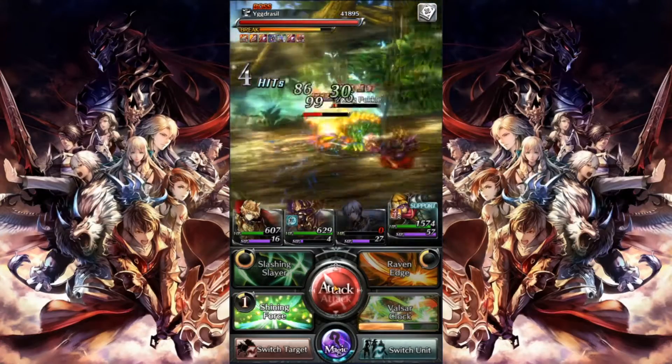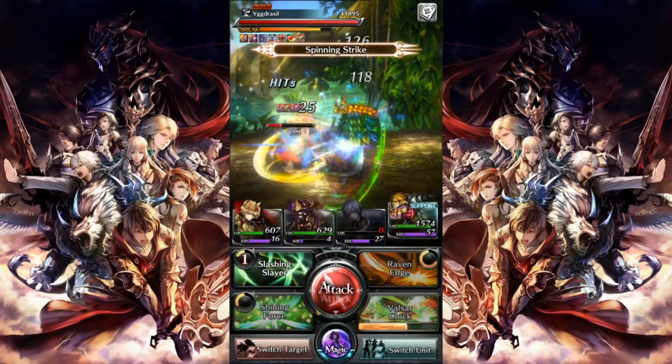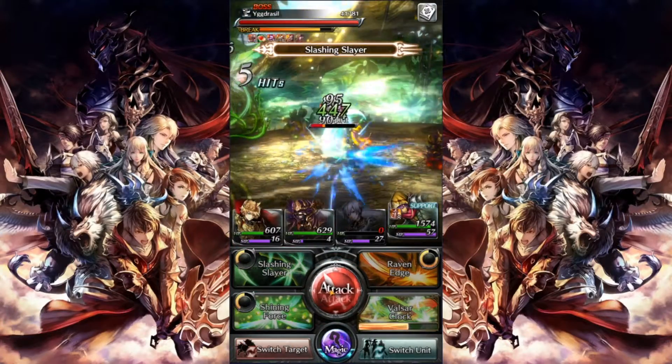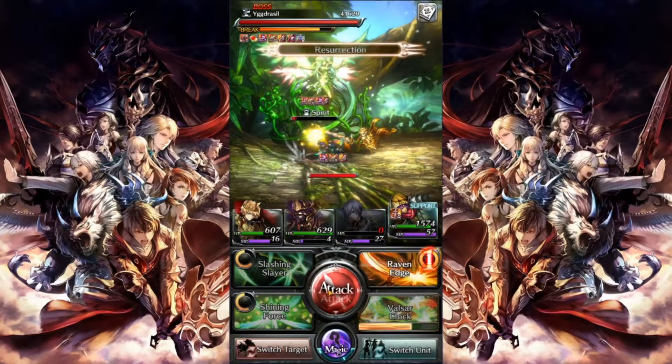Finally, the Pockle. This one just buffs Yggdrasil with some damage buffs and heals, so it'll slow down the fight — leaving it last. This will be the best way of going about it and the most consistent method to avoid the never-ending negate physical damage bug.